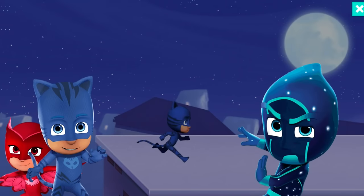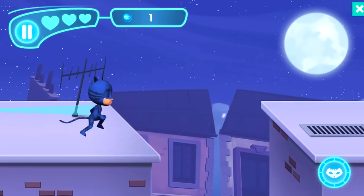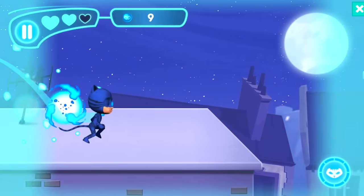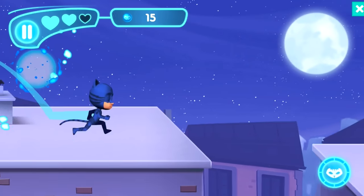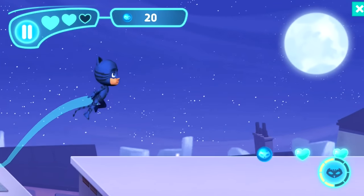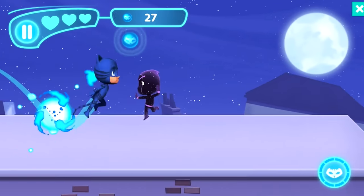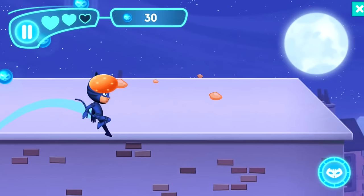Night Ninja taunts us: 'How nice of you to join us.' Jump! Watch out for the Ninjalinos — these jumps are hard. Something flies towards us. Boink — nice! Hearts, hearts, hearts! This is useful. Oh, but he jumped too — you've got to watch out because the Ninjalinos can jump.